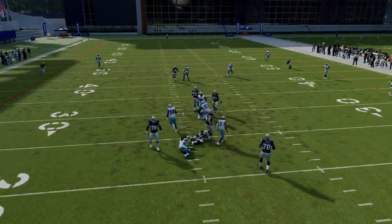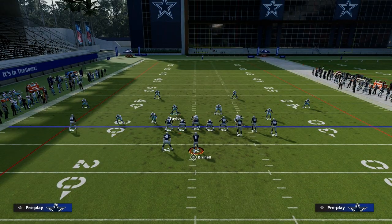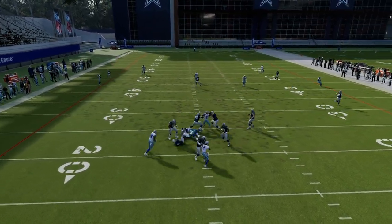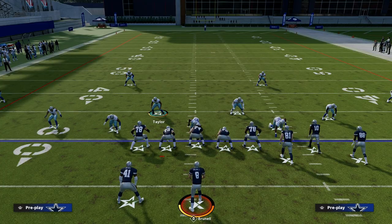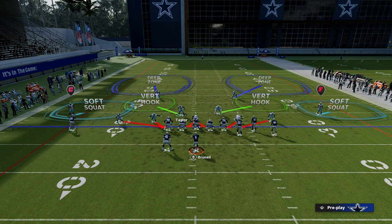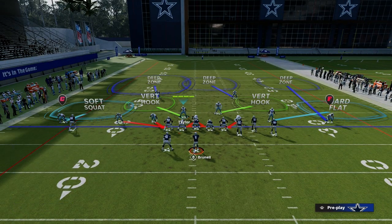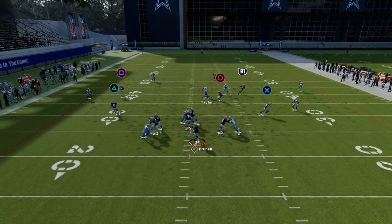If they block a running back to try to pick up your left side pressure, a lot of times you're still going to get pressure off the right side. As you see right there, we blocked the running back and still came in completely free. This forces them to basically have to send five out. We can also run something that creates just left side pressure.